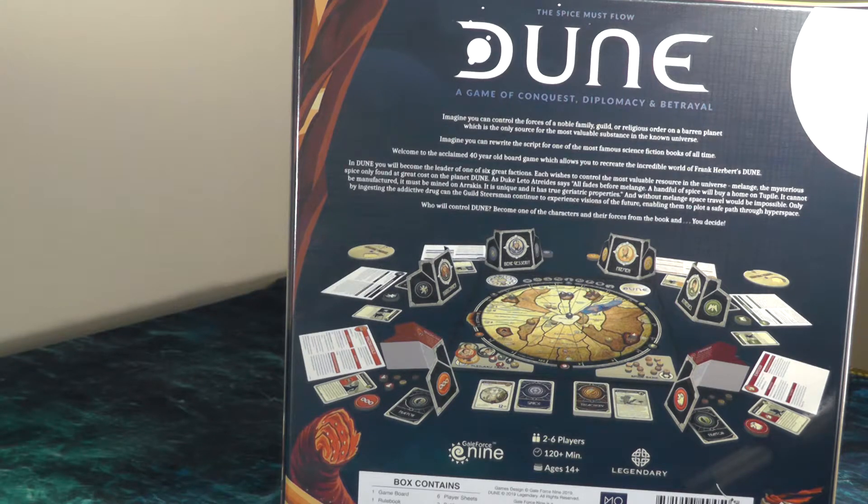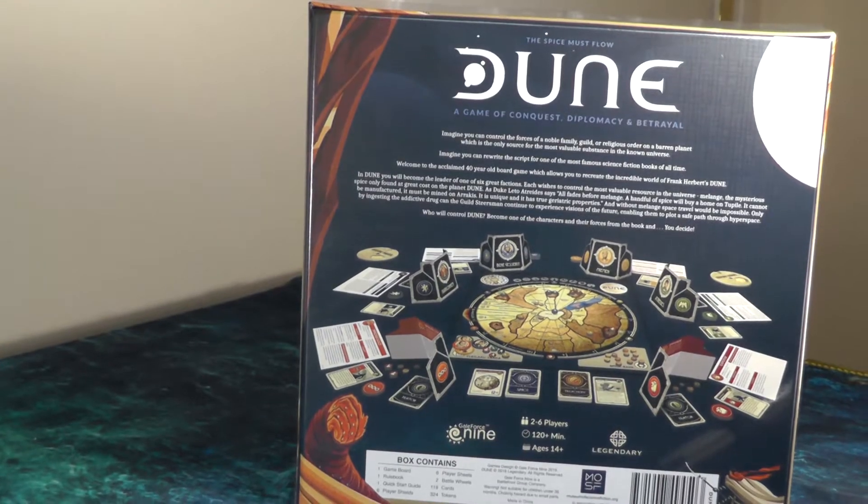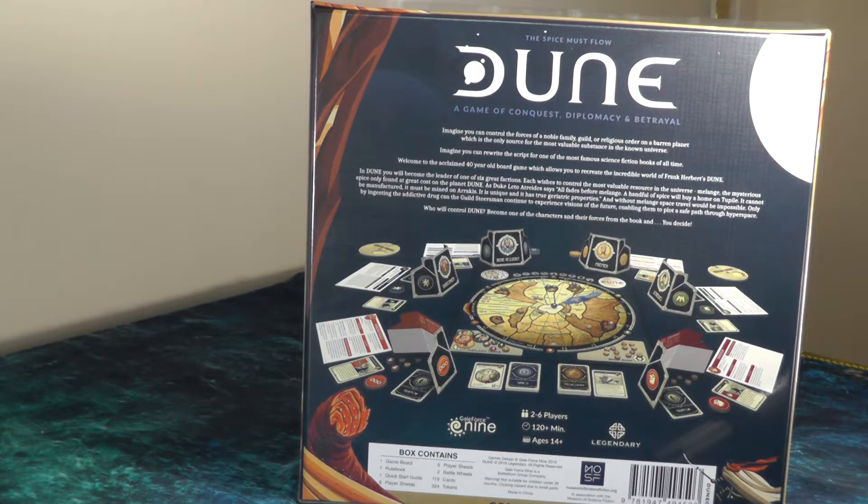In Dune, you become the leader of one of the six great factions, each vying to control the most valuable resource in the universe — the Melange, also known as the spice. It's really all about controlling the spice and trying to secure various strongholds on the game board.